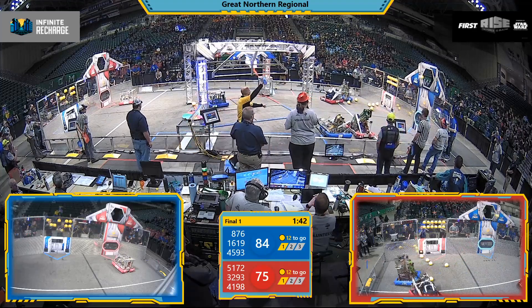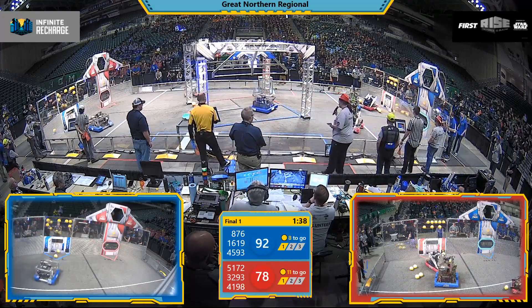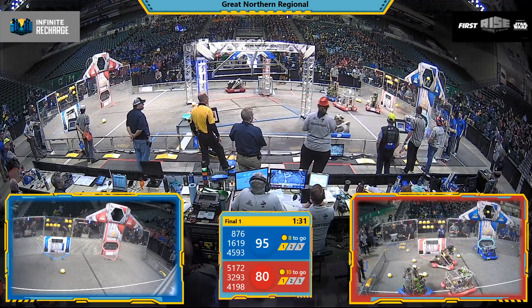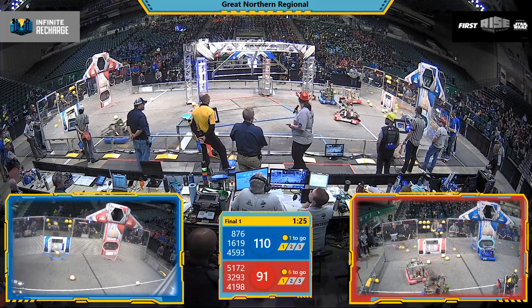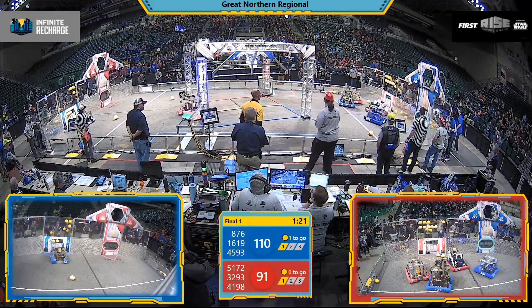Up a Creek, there they go again — 4 power cells in that upper power port. 1619, Up a Creek, firing 4 for 5 in that upper goal. 876 tossing one power cell up there for the Blue Alliance as well.